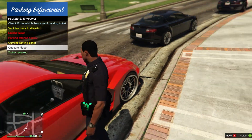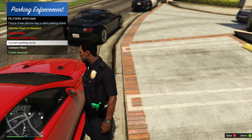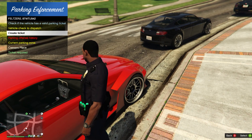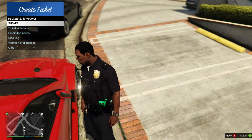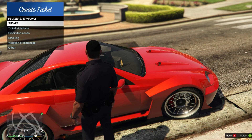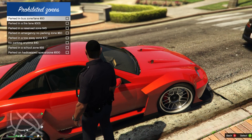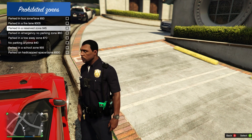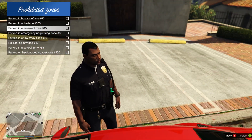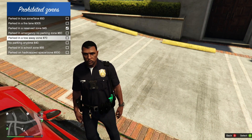They're in Caesar's Palace where a ticket is required, and they're just parked in front of a driveway blocking some parking spots. Let's look at the prohibited zones: parked in a bus zone, parked in a fire lane, parked in a reserved zone.